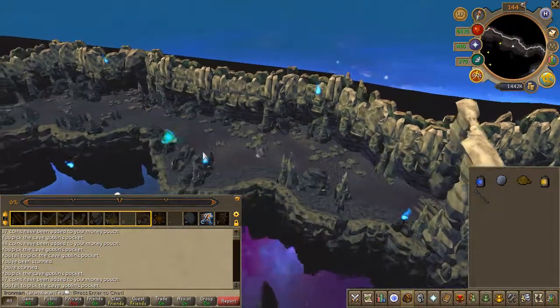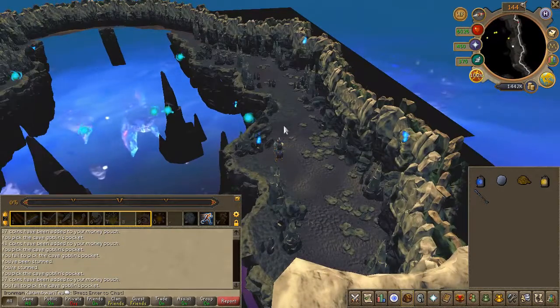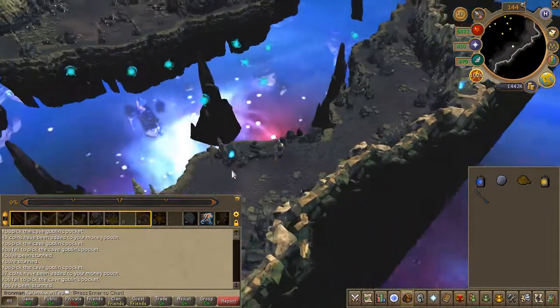Now circling the large stitch, you will find some light creatures. Go ahead and right-click one of them that's nearby and click on 'Lure'. It might take a minute for them to be close enough to do so.